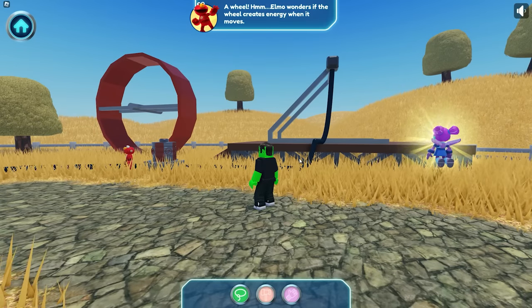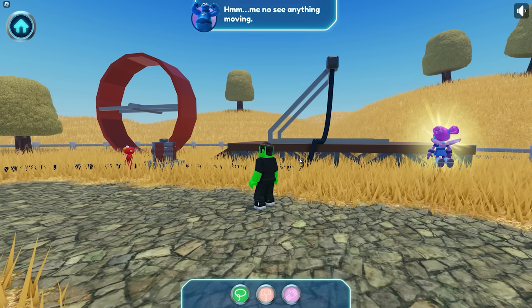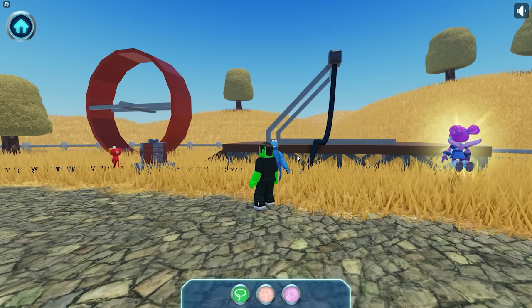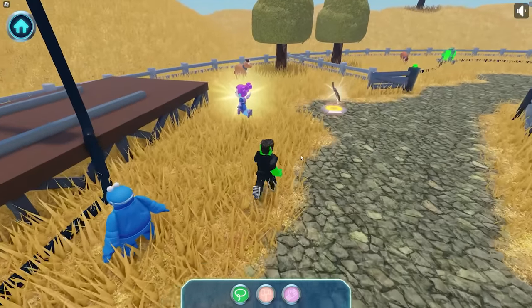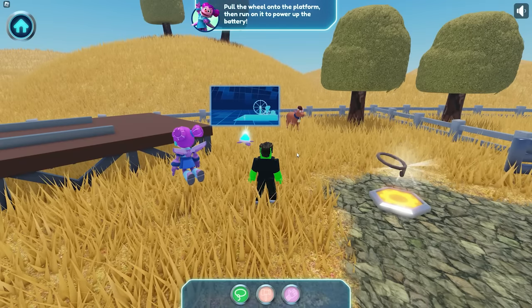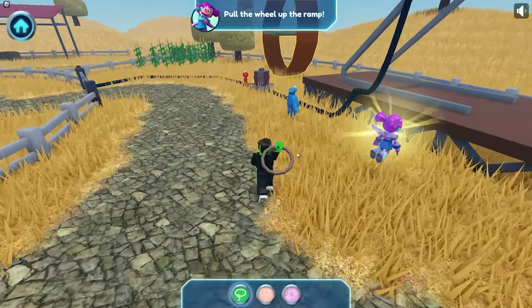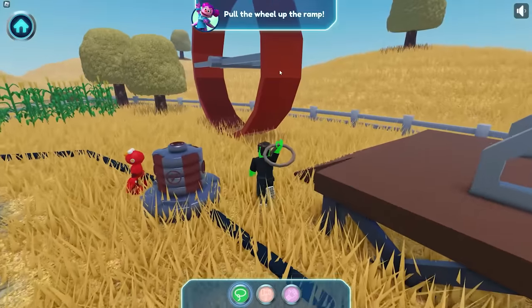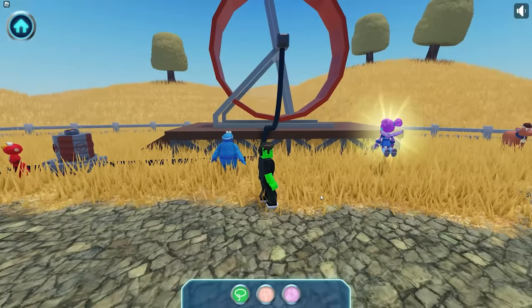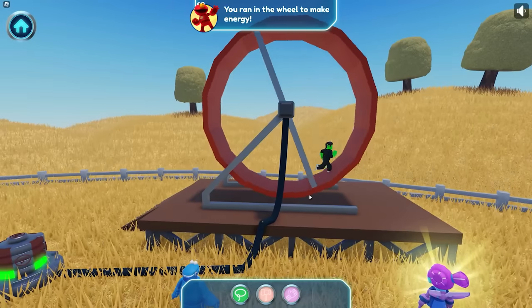A wheel — Elmo wonders if the wheel creates energy when it moves. Me no see anything moving — we need to get this wheel moving! Let's plan it — pull the wheel onto the platform, then run on it to power up the battery. Let's pull the wheel up the ramp — this wheel looks pretty heavy, but let's try it. It worked! Now we have to run on the wheel to power it up. You ran in the wheel to make energy!